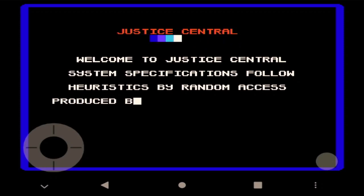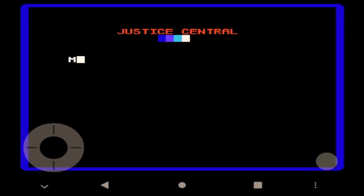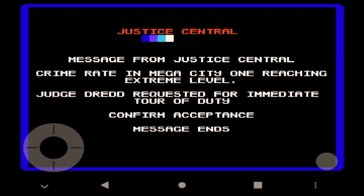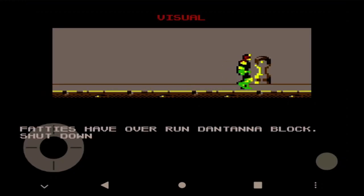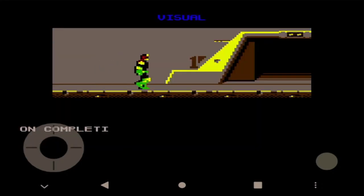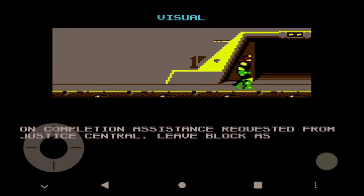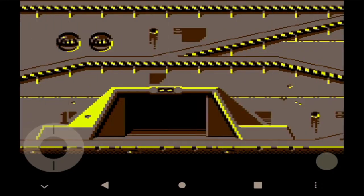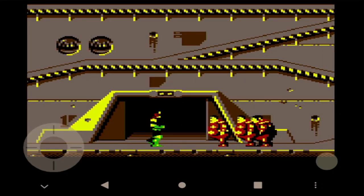Alright, so Justice Central is sending us some instructions on what we need to do. Basically, the mission is the overzealous gluttonous group called the Fatties are eating too much of the food in the Dantana block. We've got to go over as Dredd to all four food dispensers and shut them down, and then get out of this particular level. I think this is about as much as I'm going to be able to accomplish with this particular game, because it's really, really hard.